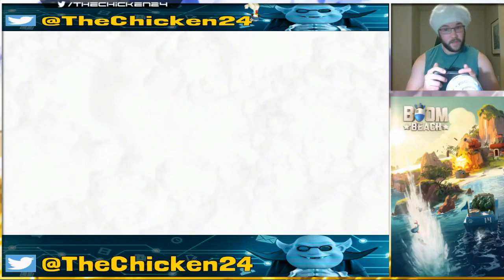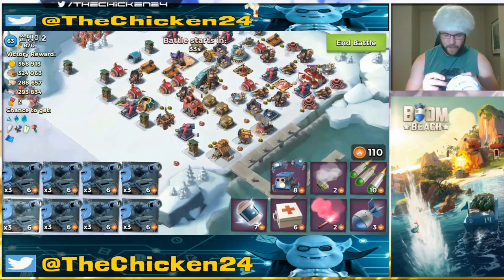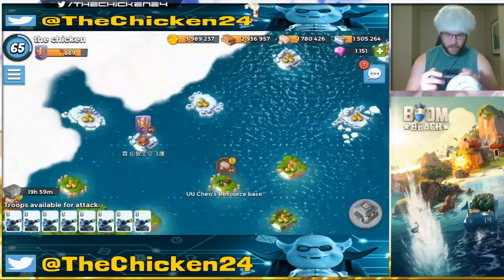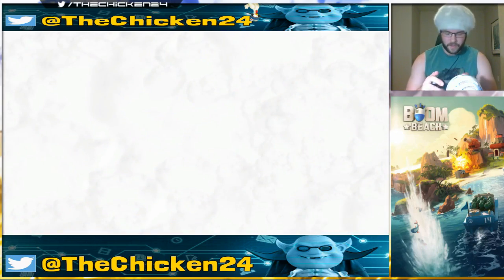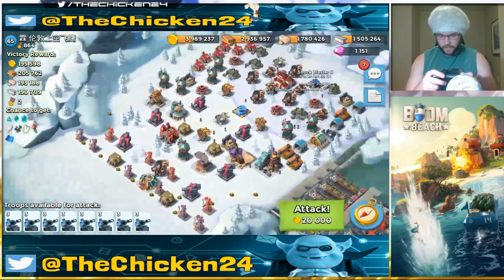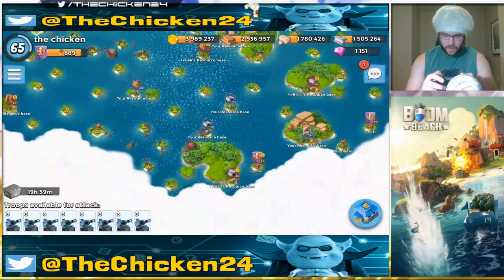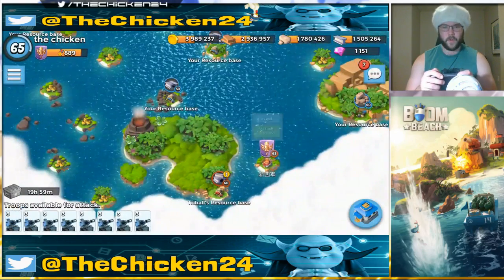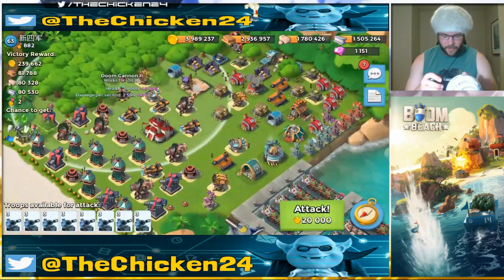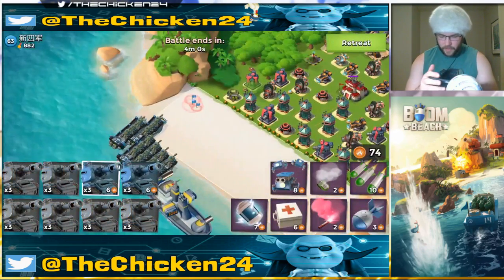That went pretty well — we'll try one more because we're on a bit of a hashtag chicken roll. But nope, we're running away from that one. Let's try to find one half-decent hashtag chicken base. Two shock blasters — though he doesn't have any ice. They're not as bad as grapplers, I'll say that much, but they're super deadly for tanks. We'll try this one, sure — why not.